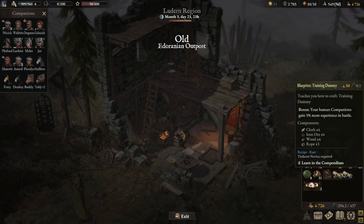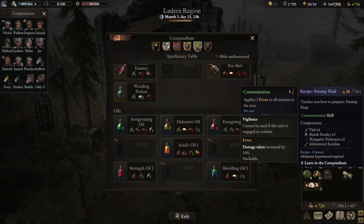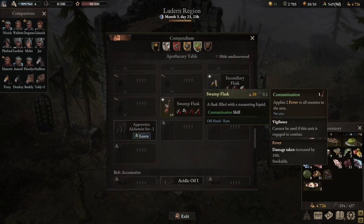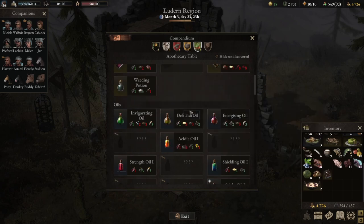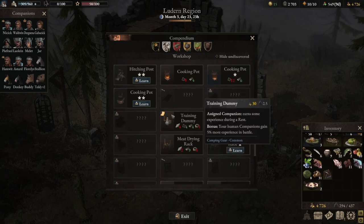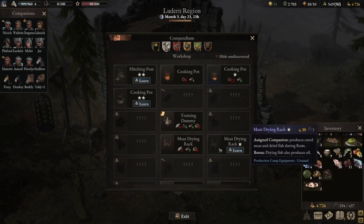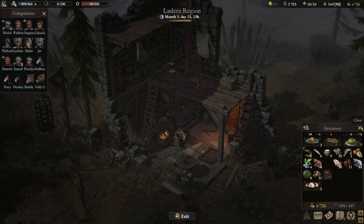We did buy the Swamp Flank Flask last episode. It applies fever to all enemies, which is interesting. Alchemy and apothecary seem quite important as we go along. Now the training dummy is what I want to build — I need cloth and rope for that. We can assign a companion to earn experience while resting. We also need to produce oil but can't build it yet. We should start upgrading a lot of those structures.